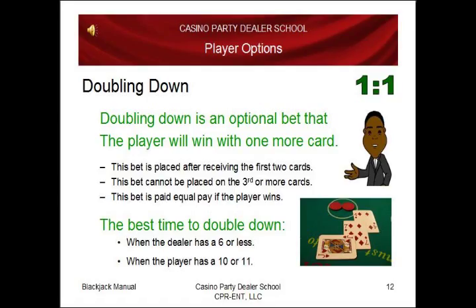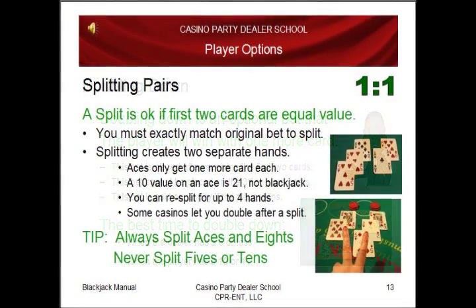Another player option is doubling down. Doubling down is an optional bet that the player will win with one more card. This bet is placed after receiving your first two cards and cannot be placed on the third or more cards. This bet is paid equal pay at the end of the game if the player wins. The best time to double down is when the dealer has a 6 or less and when the player has a 10 or 11.